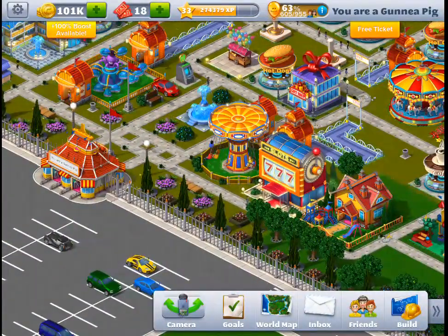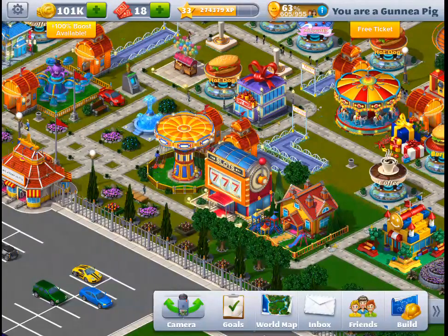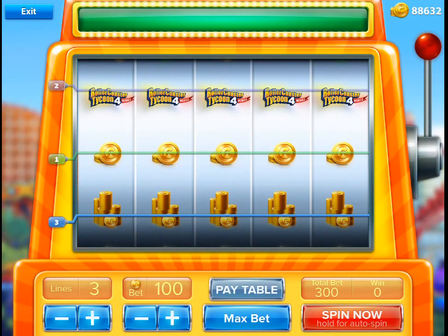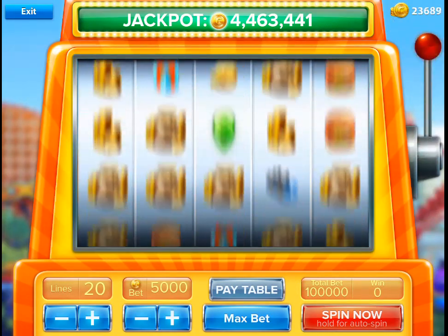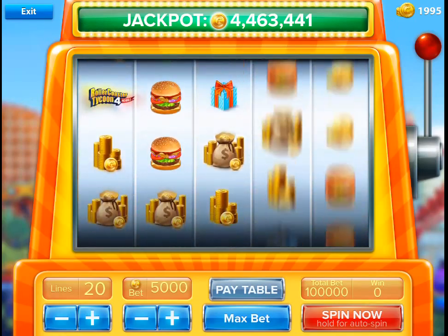But today we're going to go out with a bang. So as you can see at the top left up here I have 101,000 coins or 101k. I'm going to bet it all. I'm going to get 20 lines and I'm going to bet 5,000 coins a line, which is a total bet of 100 grand. Let's see what we get. I'm not expecting to win but you never know.